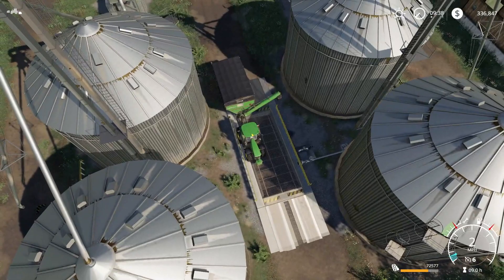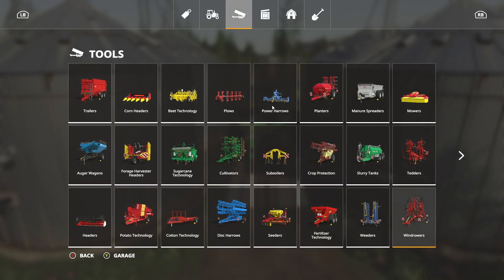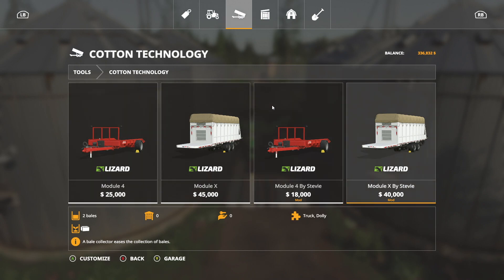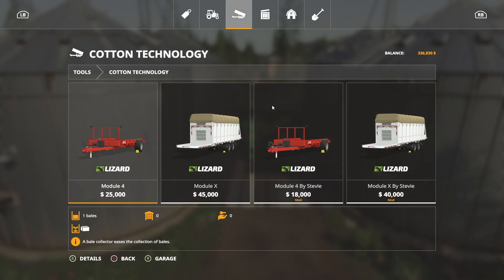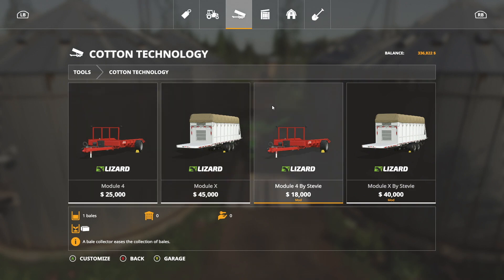I need to buy a bale pickup for the cotton harvest. Let me dump these soybeans in here. Cotton technology — got some mods in here by Stevie. These are the semi-trailers that hold two bales. I could see using one like an auger wagon, where you go out into the field and pick it up and bring it out to the edge. I thought about getting a wheel loader, but that wouldn't be realistic — you don't use wheel loaders to pick up cotton bales.